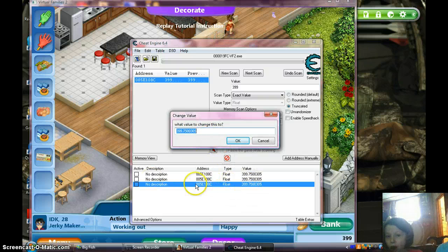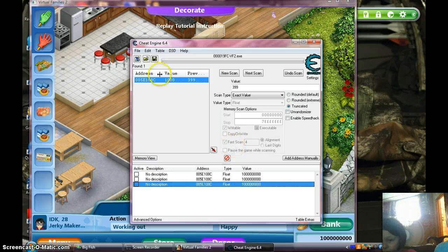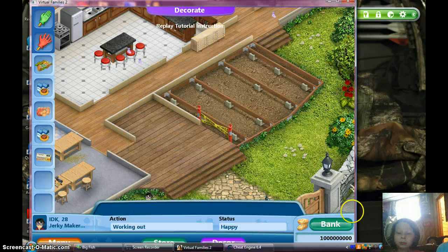Alright. So click on the second — the one where this will come up. And type in $999, or however much that you want. Just press okay. And then at the bottom on Virtual Families, you will have that much money.